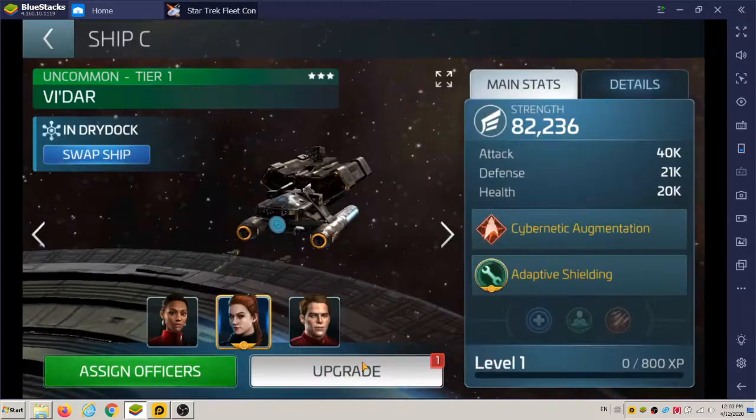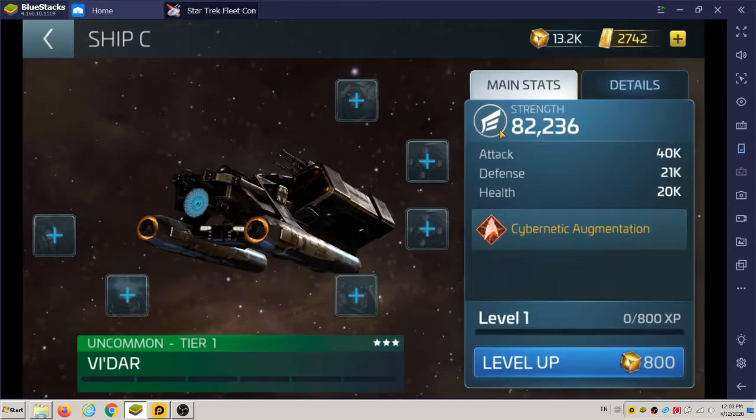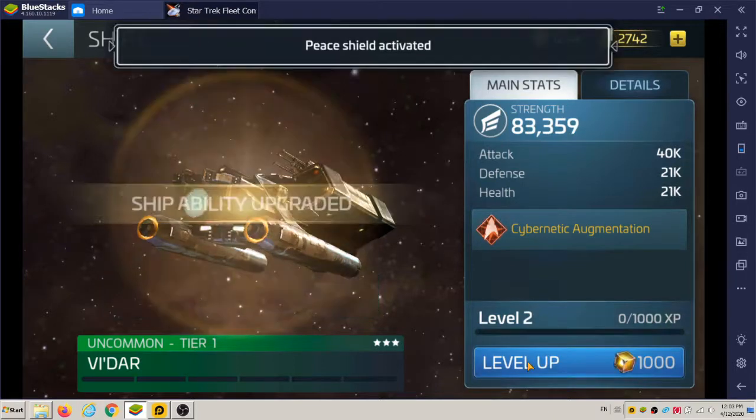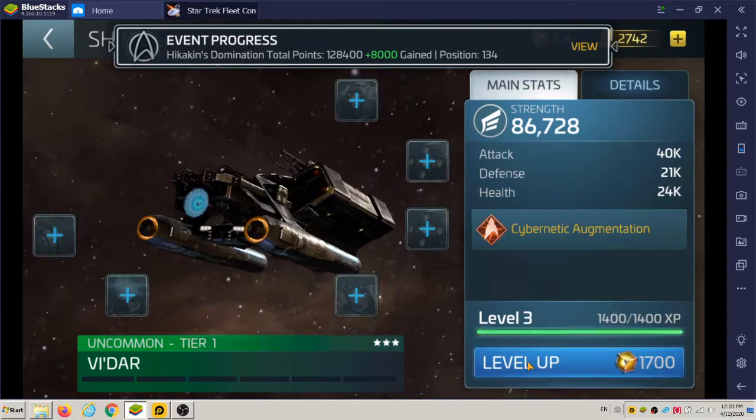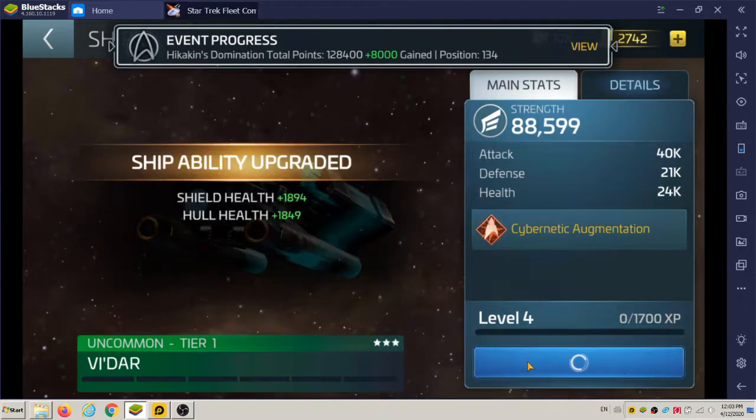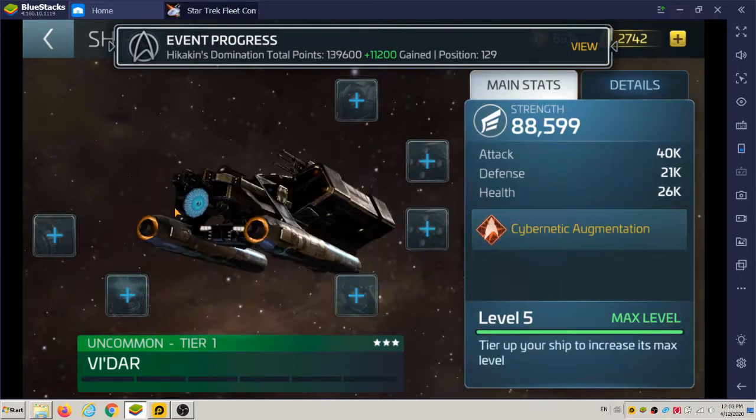We're going to go to upgrade to make my ship a little stronger. Your base is 82,000, and it's considered an interceptor-class ship. Let's see if we can get the first five levels here, so we can get an extra slot and make the ship a little stronger. The first level is 800 XP, and then there's all five first ones.